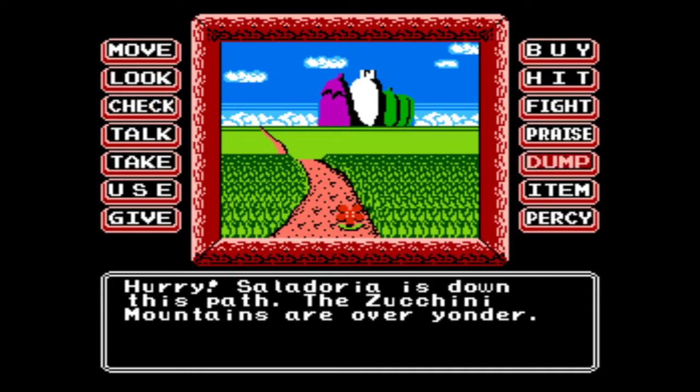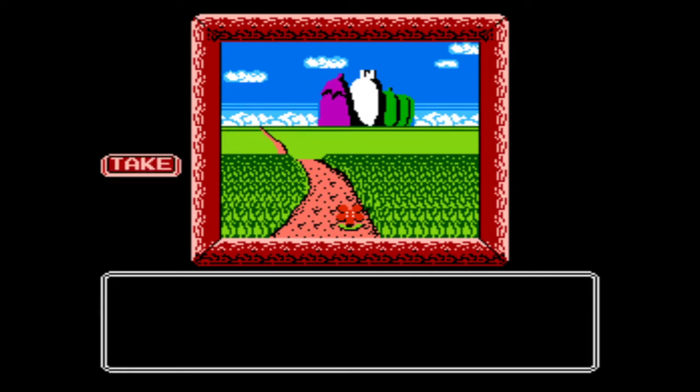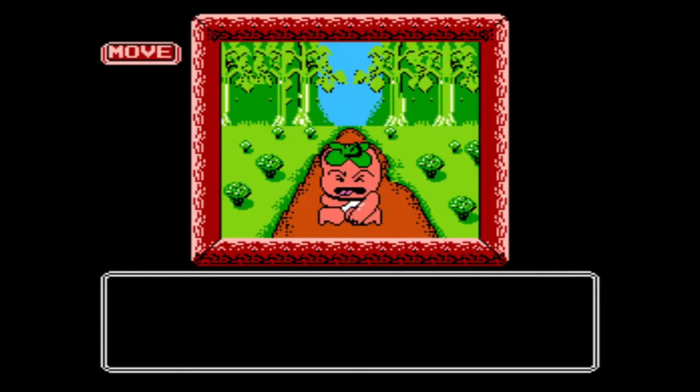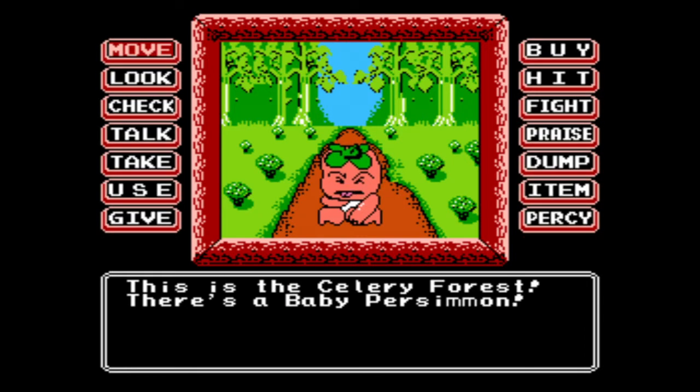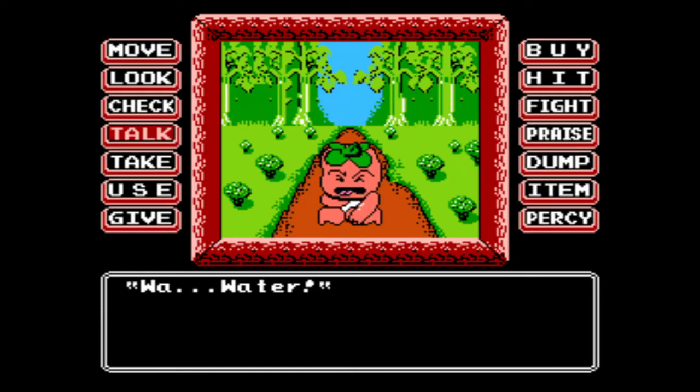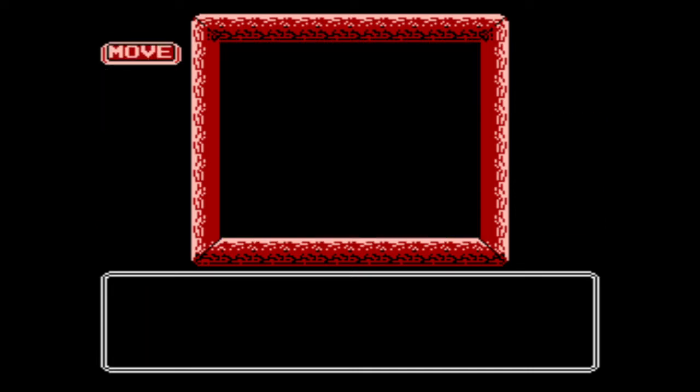You can definitely tell this is a PC-style game with all these commands. You can see your current position and different ways to interact with it. We're gonna take this flower — smells nice. This is the Celery Forest; there's a baby persimmon. It wants water, but that's not gonna work because I don't have any water. I'm leaving you.